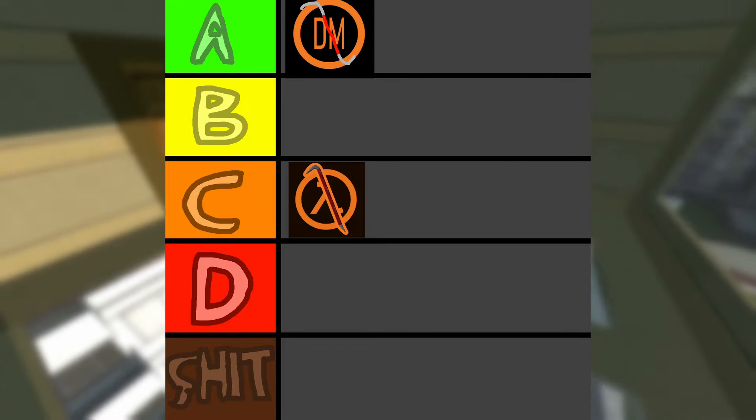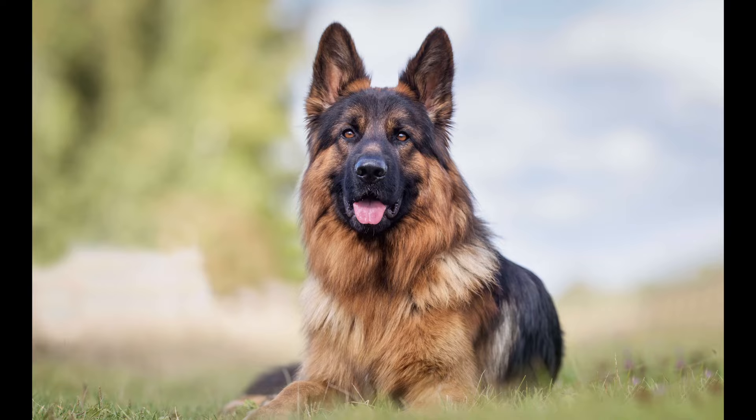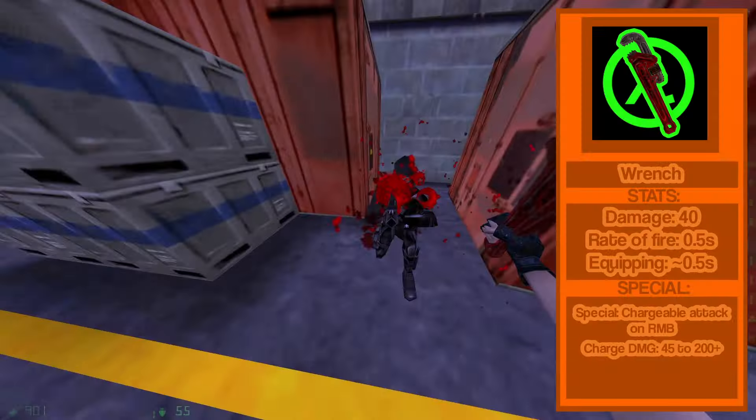S tier. Moving on to the next title, or rather spin-off: Half-Life Opposing Force — a game where you play as a German Shepherd. Unlike the normal game, Opposing Force has over 2 melee weapons. Starting off with the pipe wrench.